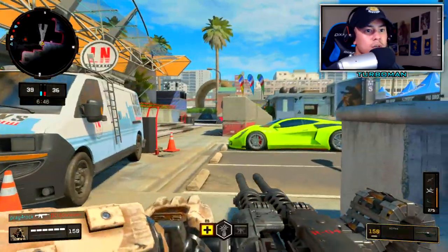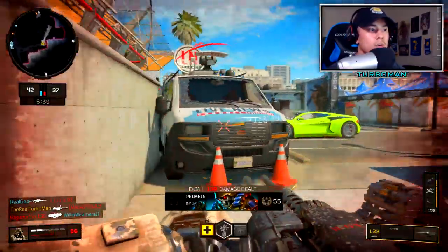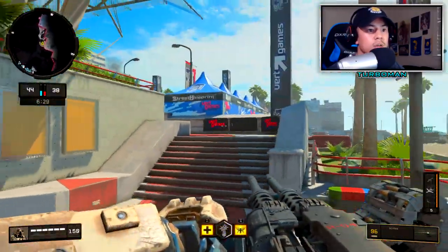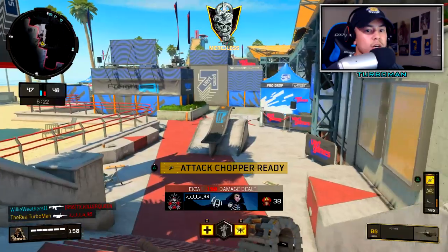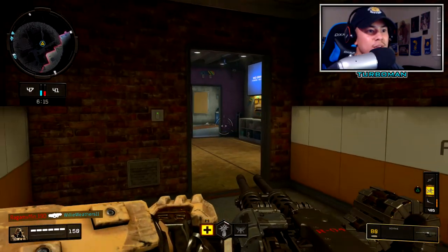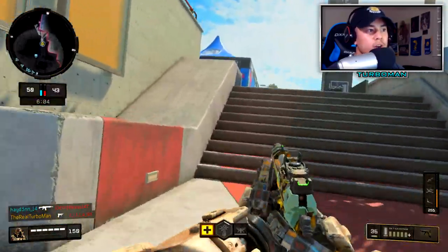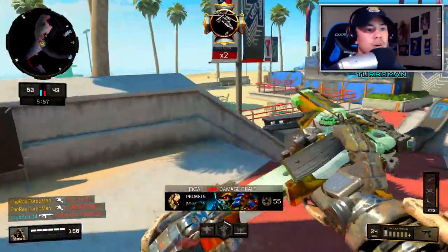We got our specialist ability back. I'm going to push into their spawn because I know he's coming this way. We got a Thresher — we're on a merciless right now! We got a chopper. It's been a while since I've done that. Let him walk right by me. We're doing pretty good so far — now I'm just going to patrol their spawn. That's all you can do in this situation.